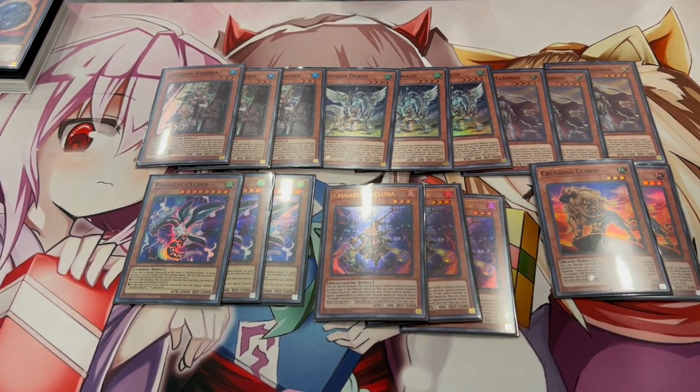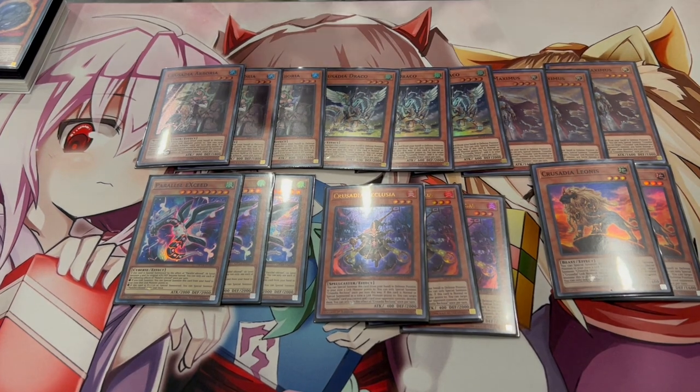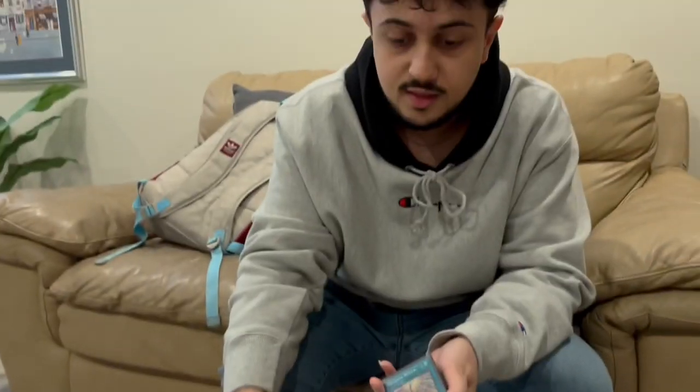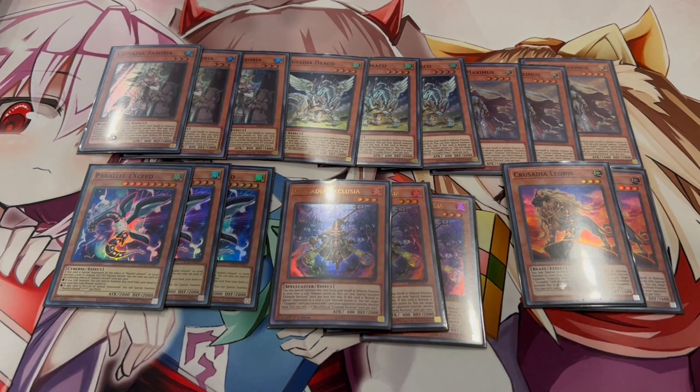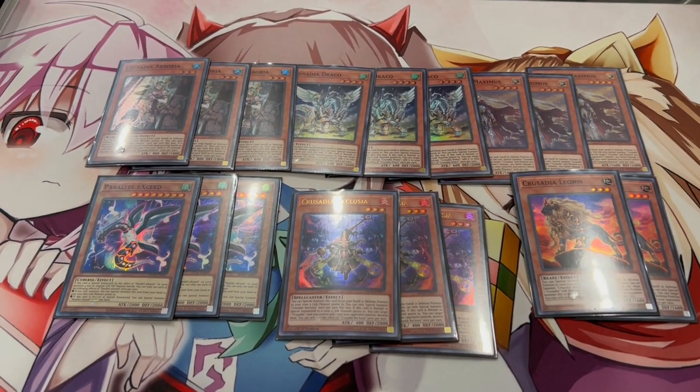Parallel Exceed works really well in this deck because it sets up your extra deck. All your Crusadia monsters are Link-1 on their own, so if you go Link-1 into Magius and then summon Parallel Exceed, you get both the Exceed effect and the Magius effect — it's like opening a second name. If you open any one name plus Exceed, it's pretty much like opening two names, and you also get access to a Rank 4.